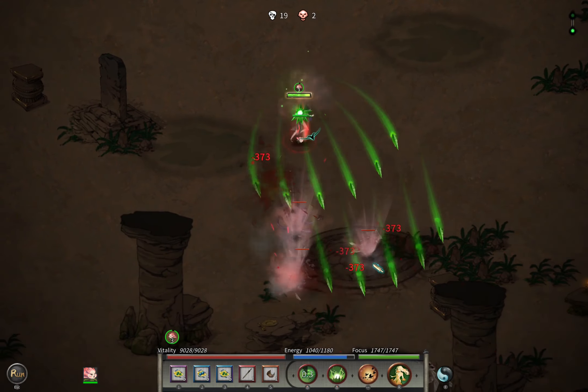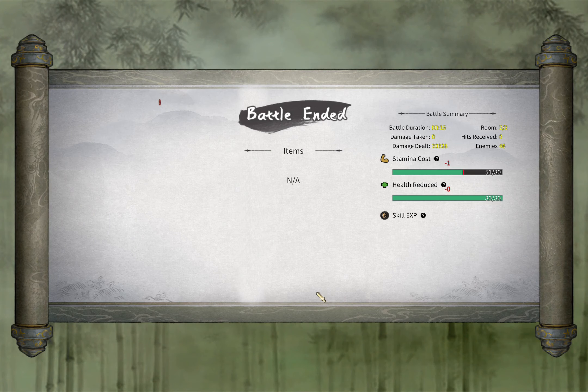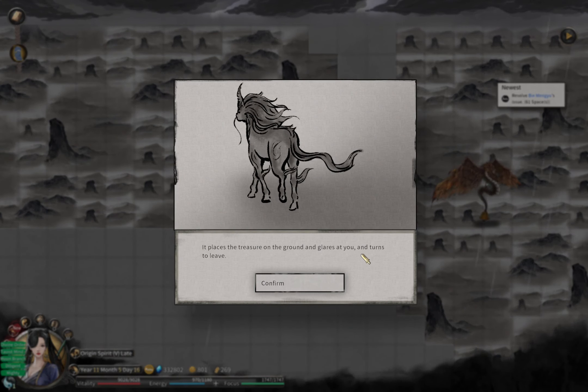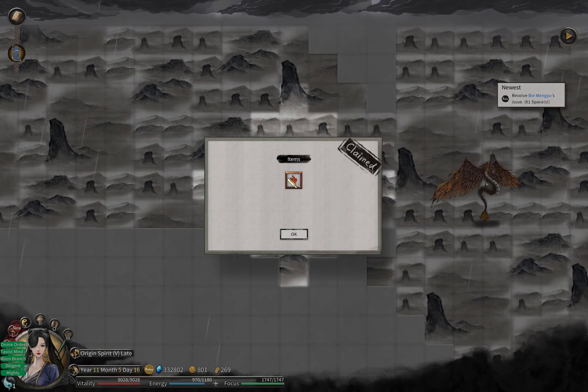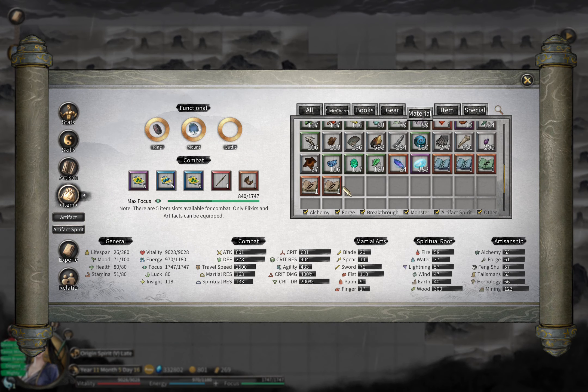The reason why I want to farm a bit in the Coto is because you can drop origin spirit realm books, manuals - LMB, RMB - and some mind skills. That's why. Wow, it gives us one of the breakthrough materials, so we only need to farm four times instead of five.